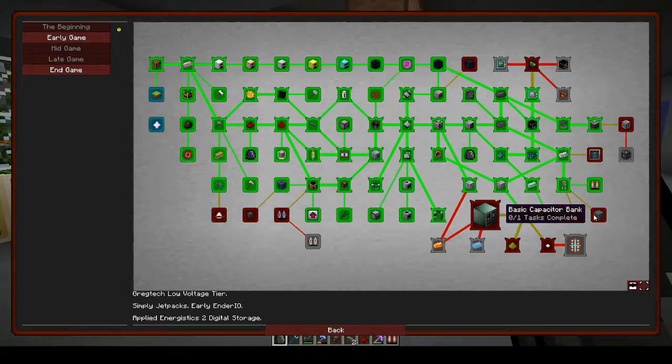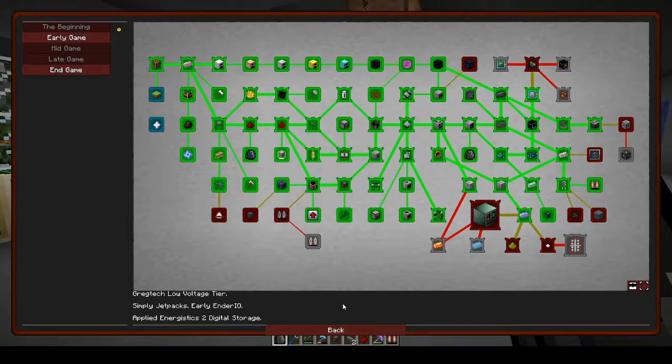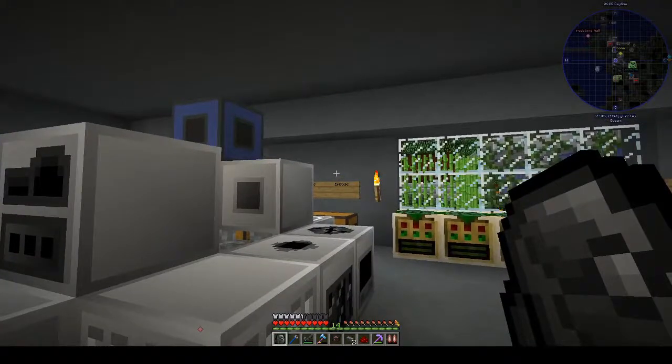Grains of infinity will require you to mine all the way down to bedrock level, use flint and steel to light a fire, and then wait for it to go out. There's a 50% chance of grains of infinity appearing for every fire. If you're in creative it's possible to automate this with some of the later machines. So we need to make a flint and steel.